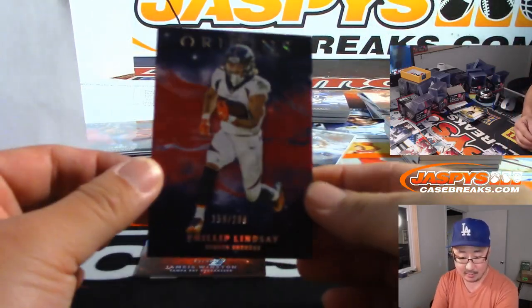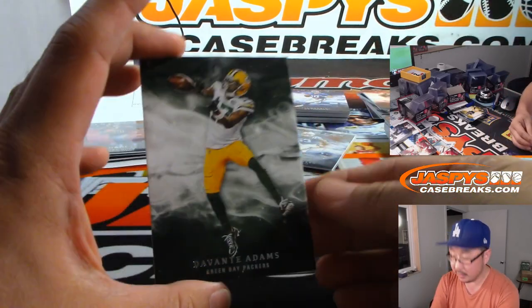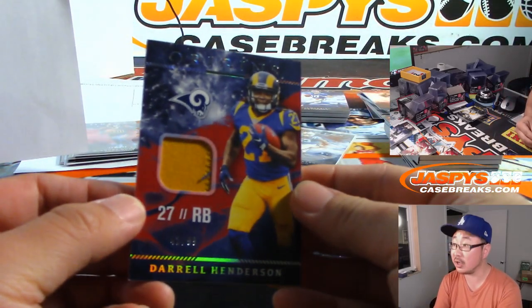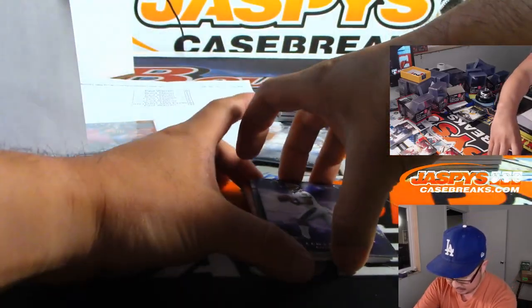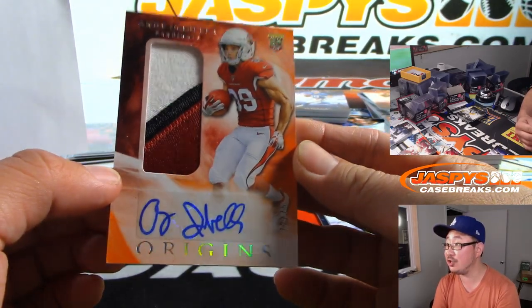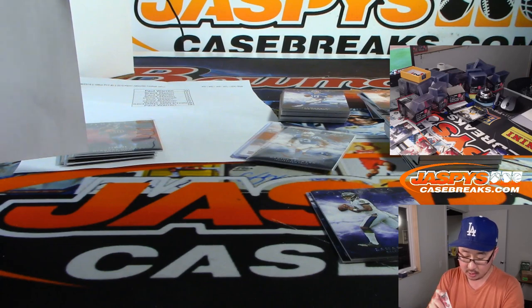Phillip Lindsay to 299, Broncos, Kevin. Jameis Winston, 83 out of 99 for the Buccaneers. There's Devontae Adams. Daryl Henderson jersey, 42 out of 99 — for the Rams. Picked him up as a backup to Todd Gurley in my fantasy league, Rolando Lewis. Patch auto — Andy Isabella, numbered to 75, 72 out of 75, Cardinals 2, Paul Warren. On-card autograph behind Lamar Jackson is Nikhil Harry to 99.